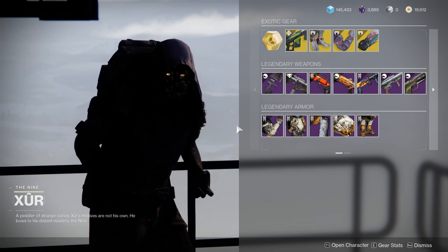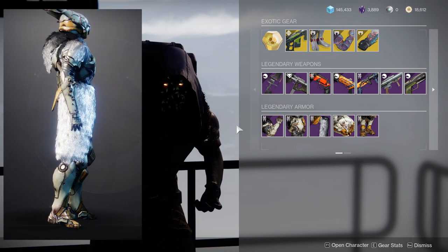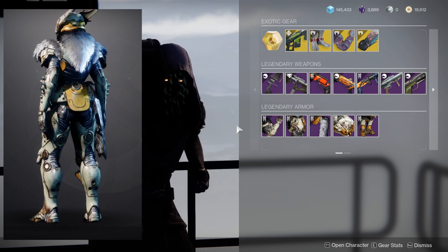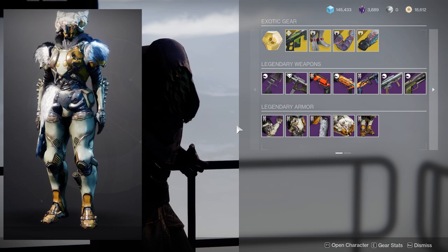For the Titans, I think the arms, chest piece, and mark are probably the best portions from this whole set. The helmet and boots are kind of forgettable, same as Hunter. I really like the arms because of the fur on the shoulder, and the detail on the arm looks really cool as well.